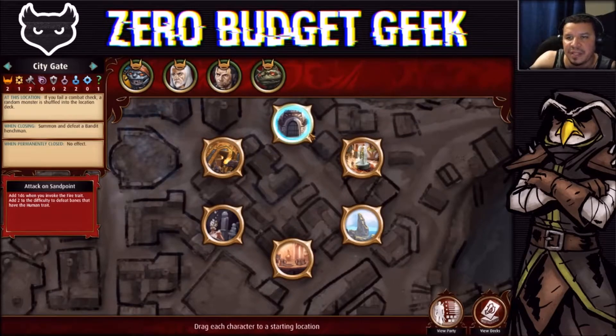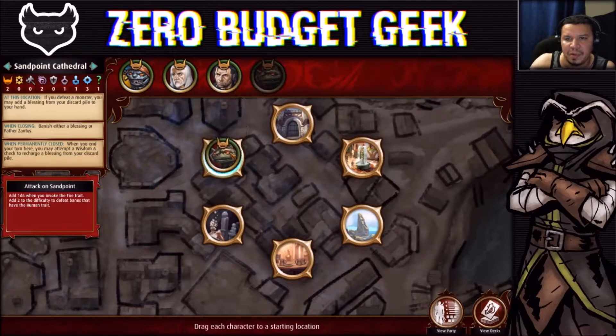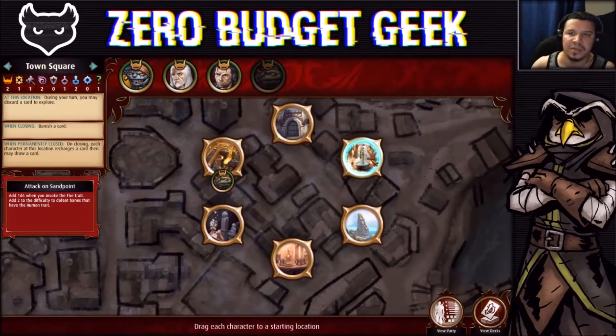At the City Gate, defeat the abandoned henchman — anybody could do that — but if you fail a combat check a random monster appears, so we want to leave that for last. At Sandpoint Cathedral, if you defeat a boon you may have a blessing from your discard pile. The Town Square: during your turn you may discard a card to explore, and banish a card to close it. On closing, each character's location recharges a card and may draw a card.